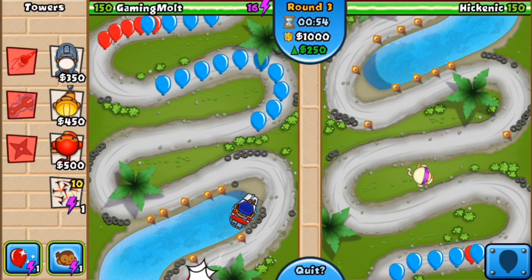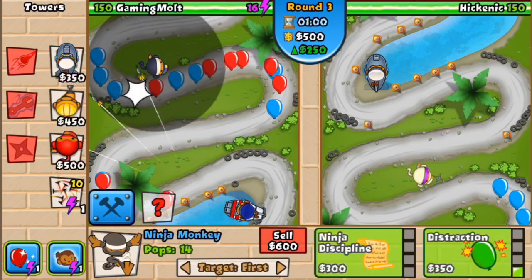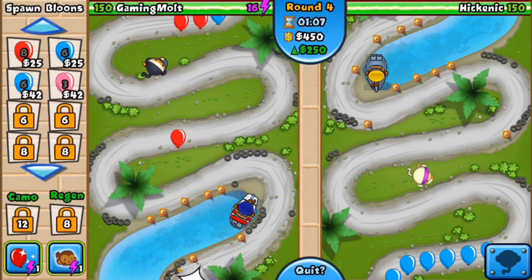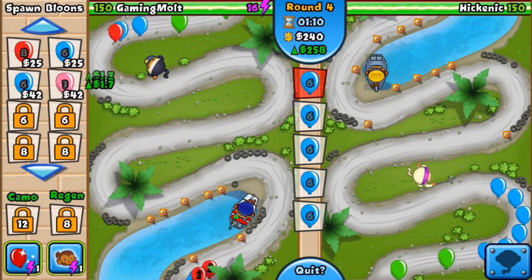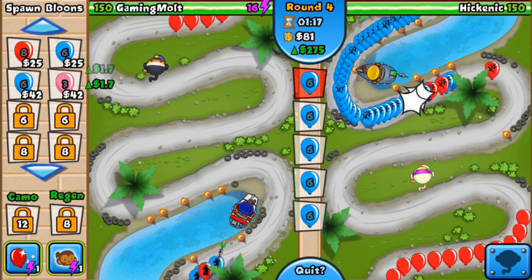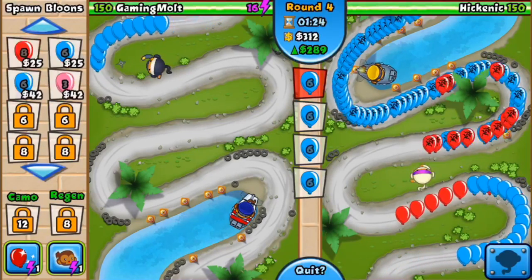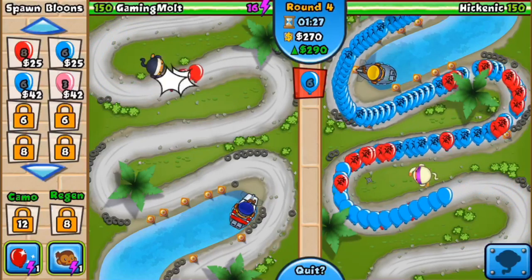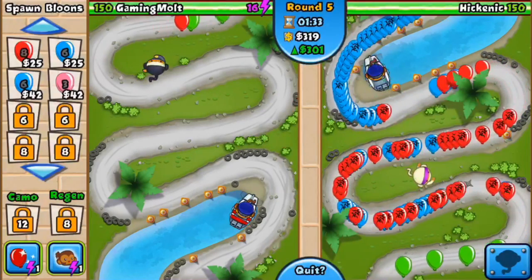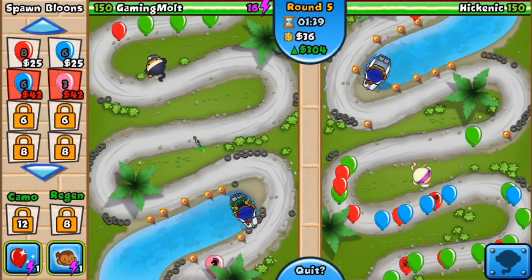We're just gonna hang out for a little bit and then start working on our eco. But first we also want to get that ninja up there. Why, you may ask? Well, when you get advanced intel for your submarine, it can then take on the powers of the towers within its range. So since that ninja monkey can see camouflage, we put him up there at the entrance, so that now means the sub can see camouflage.